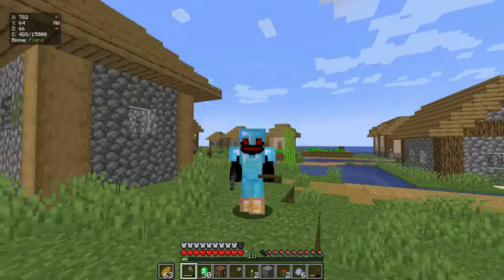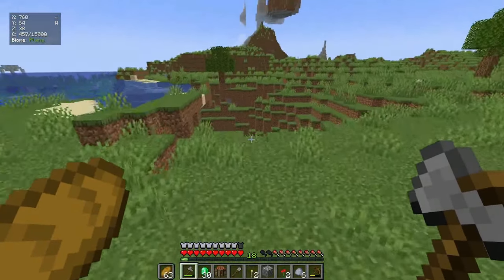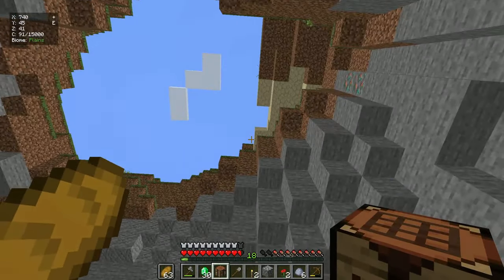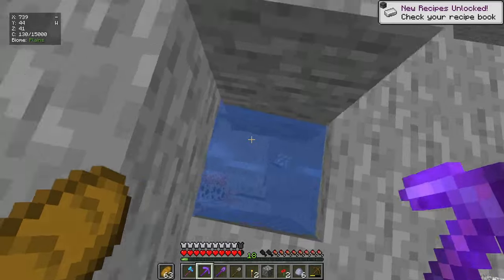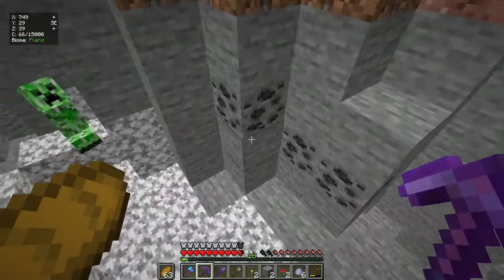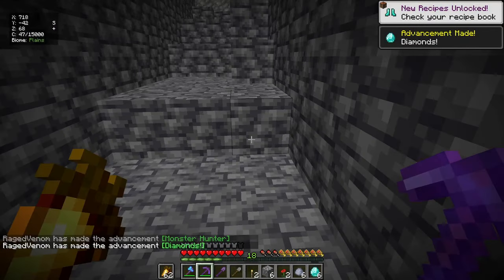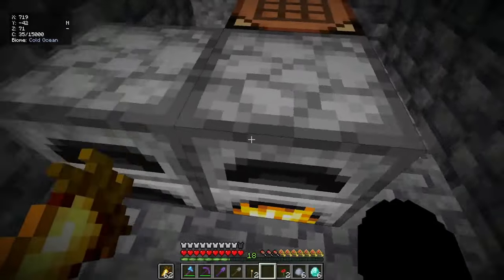For the next and last custom villager we need one diamond and some iron. Let me find a cave - oh yes, there's one right here, how convenient! There's iron right there. Look at how fast I mine. We got 14 iron - that's enough. Now just need to find some diamonds. There's coal to smelt the iron. Oh we found some diamonds - six of them! That's amazing, all I needed was one.